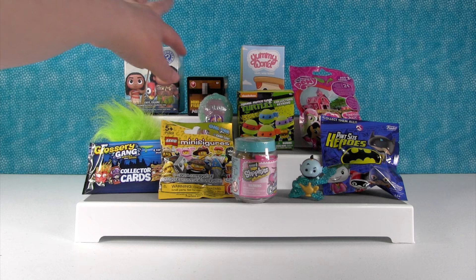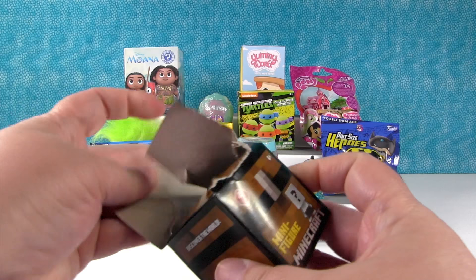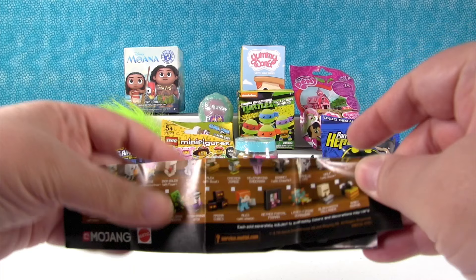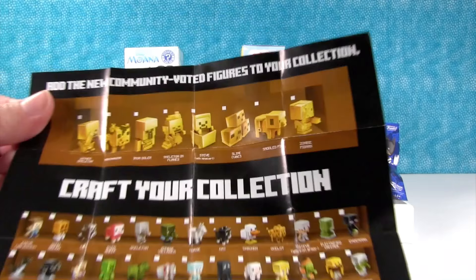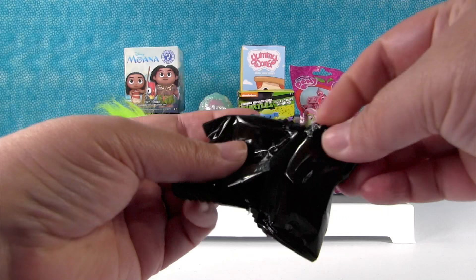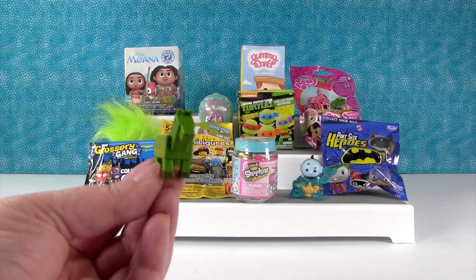Now I'm gonna open a Minecraft figure. This is from the Chess Series 2. I don't know what figures come in Series 2 — I'll show you the checklist. Depending on whether you get Series 1, Series 2, or whatever, you can collect different people. I hope you get Regular Creeper. It's right there — Regular Creeper. There are special gold ones, which were the community voted figures. Come on, Regular Creeper! Nope, it's the zombie horse. That's right next to Regular Creeper on the checklist. Zombie horse — very cool.